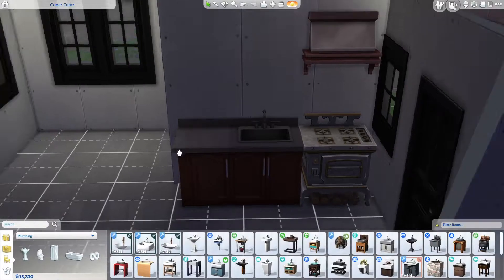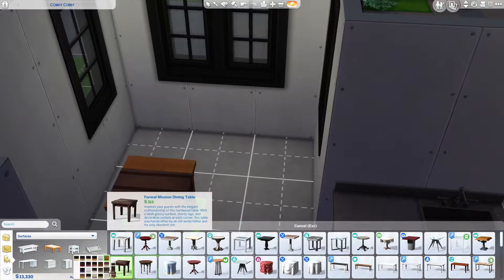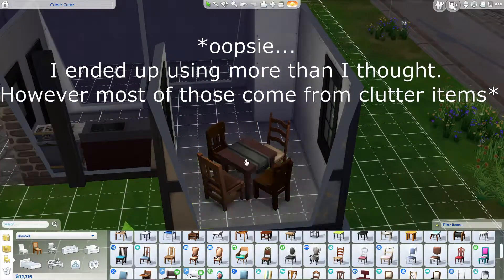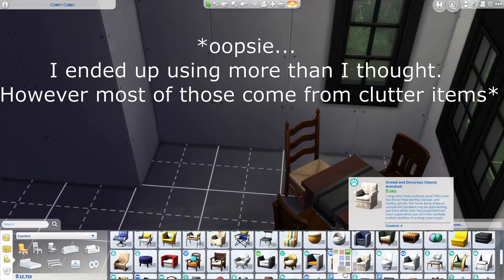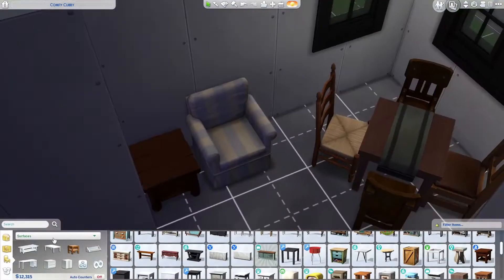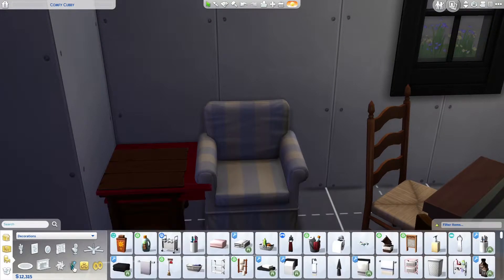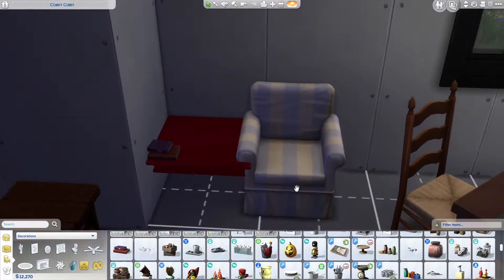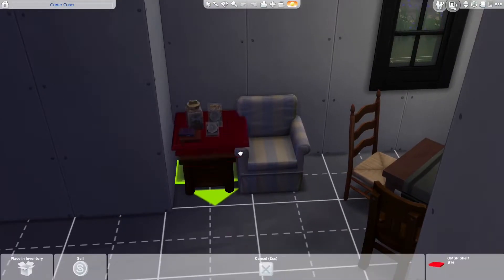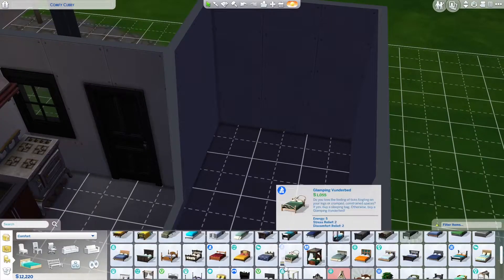It's very small and cluttered-feeling but not super cluttered. When I decorated I always felt like something was missing, like more clutter could have gone there. I also didn't want to use too many packs — I tried to stay with Get Together because of the house style, plus Cats and Dogs, but there are obviously little items from other packs too. You're going to see me struggle with the red shelf a lot because it's the first time I've used it — I'd seen other people use it in speed builds but never actually read the description on how to use it.